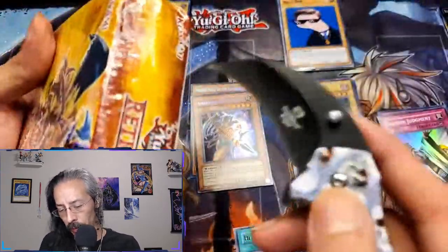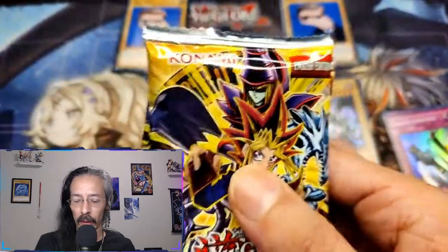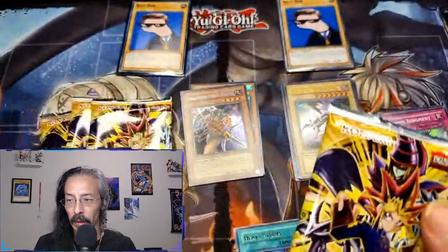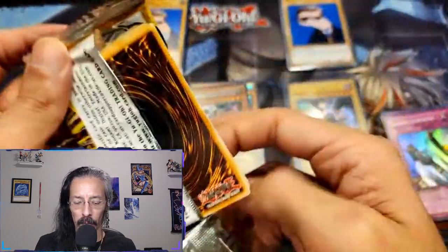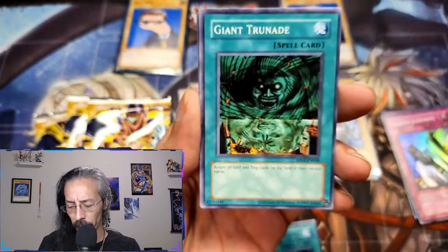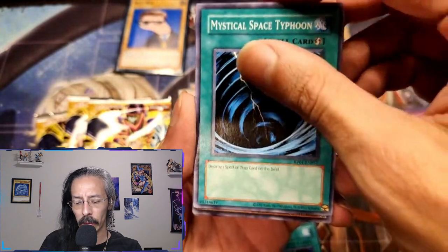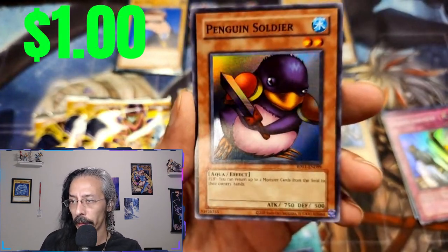Next box. I chose all the beat-up boxes — we're saving the pretty ones for collection and future openings. Can we get a second secret? Shining Angel, Giant Trunade, Umiiruka, Mystical Space Typhoon, and a Penguin Soldier — I think we now have a playset of the Penguin!